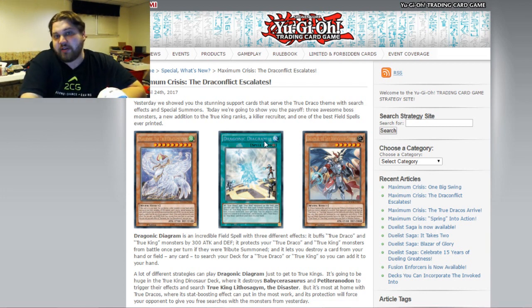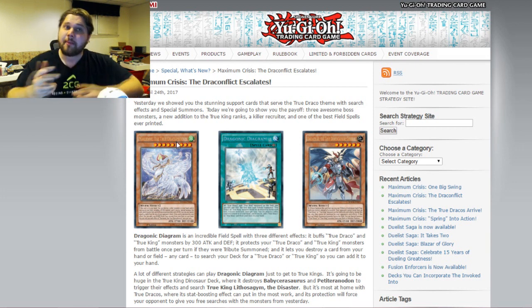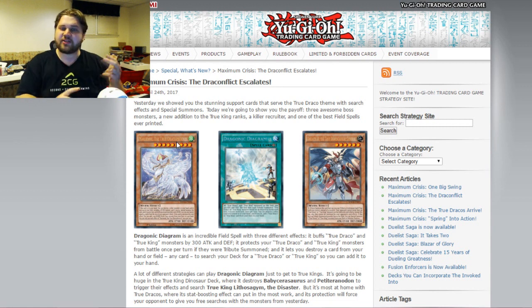We have a picture of Draconic Diagram here and it's very obviously secret rare — that's the secret rare font they use. Darius the Third, or whatever its name is, the irrelevant one that no one really plays in any of the builds, is an ultra. And Miramune looks like it's an ultra as well, matching the rarities of Agnemos and Bostros, whereas Lithicism is still just a super rare.